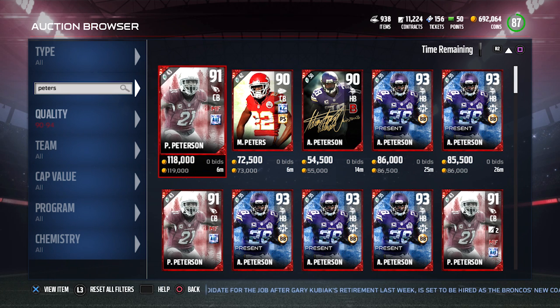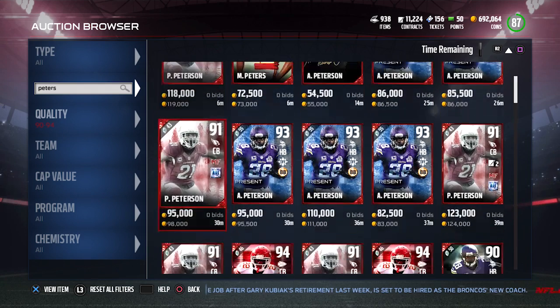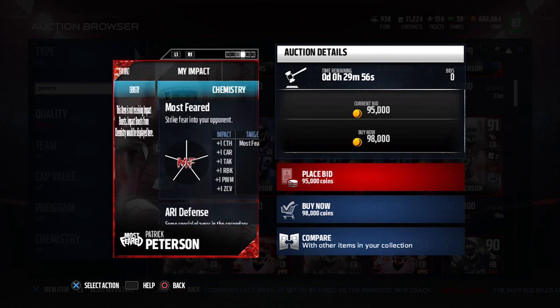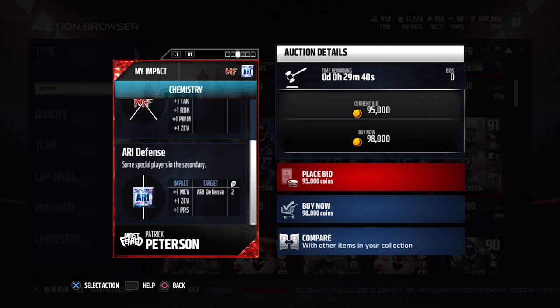I want to bring up the 91 overall Patrick Peterson, the Most Feared card first. Take a look at the chemistries it has — it has the Most Feared chemistry and the Arizona chemistry. With the Most Feared chemistry activated, it's going to give you additional attributes for catching, carrying, tackling, run blocking, power move, and zone coverage. That one's pretty big — there's a lot of stuff included in that.